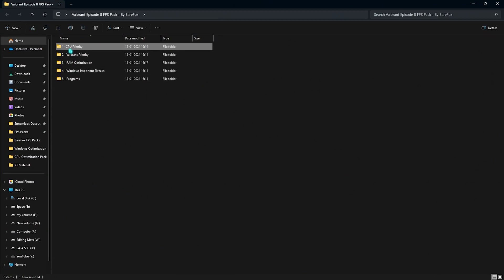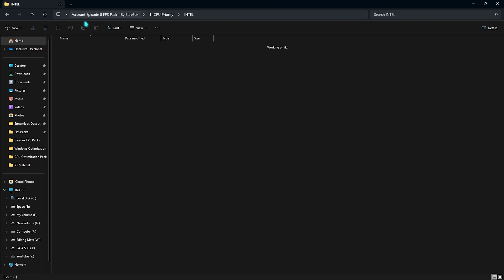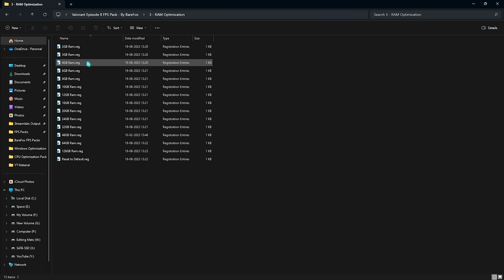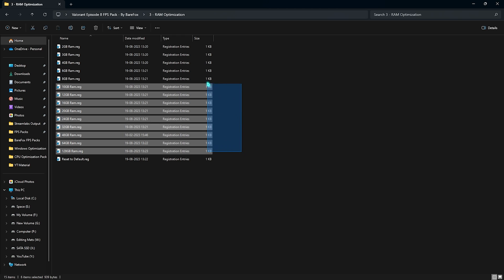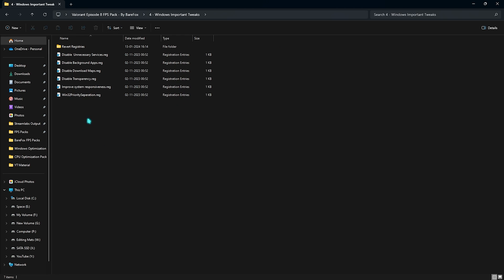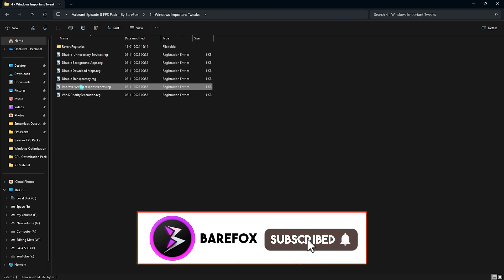Next step is the Valorant Episode 8 FPS Pack — link is in the description below. Open the pack and you'll find a CPU Priority folder. I have an AMD CPU so I run the AMD CPU Priority, but if you have Intel run the Intel version. Then there's Valorant Priority — leave your CPU and RAM specs in the comments and I'll tell you which to choose. Normal priority is the default; you want to select High or Above Normal Priority. For RAM Optimization, I use 32 GB — pick the preset that matches your RAM. Also in the pack you'll find Windows Important Tweaks with registry files that disable unnecessary services, background applications, and improve system responsiveness.